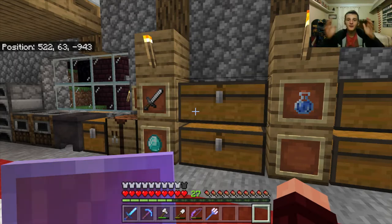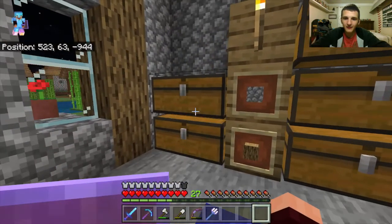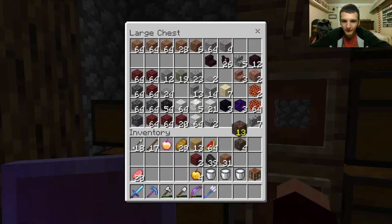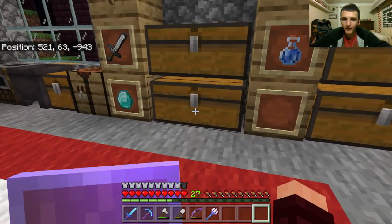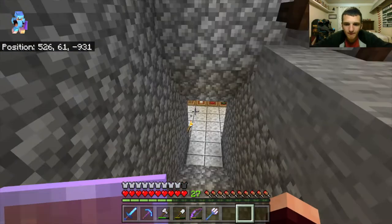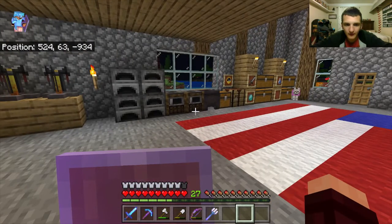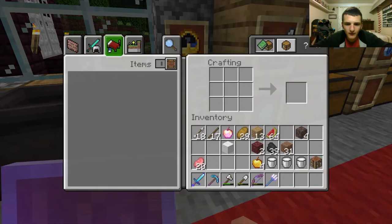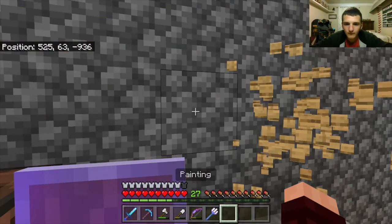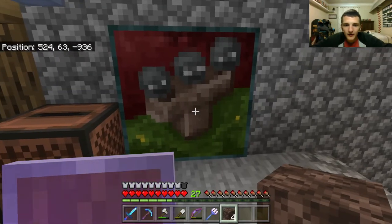Three Wither skulls! Three! I have soul sand — one, two, three, four blocks. Wait, is it two blocks up? Let me make a painting really quick to check. It's four blocks of soul sand — I had it right the first time. I'll just leave that there because it looks nice.